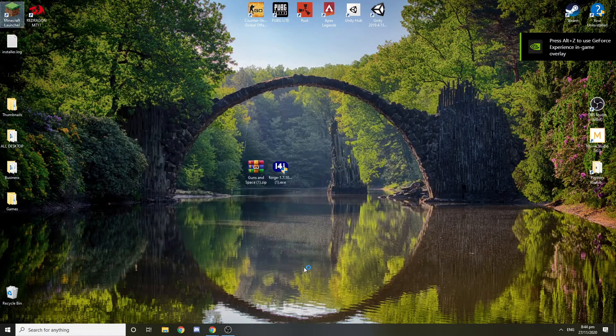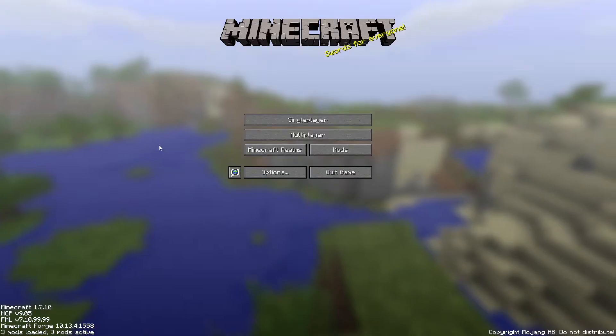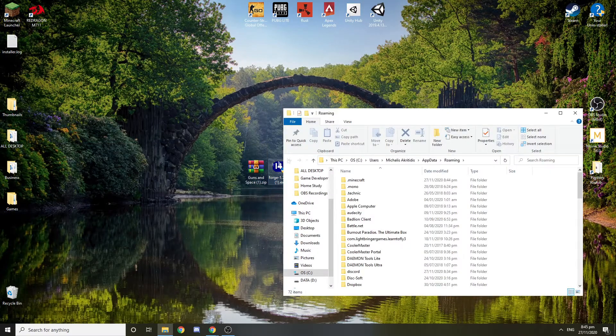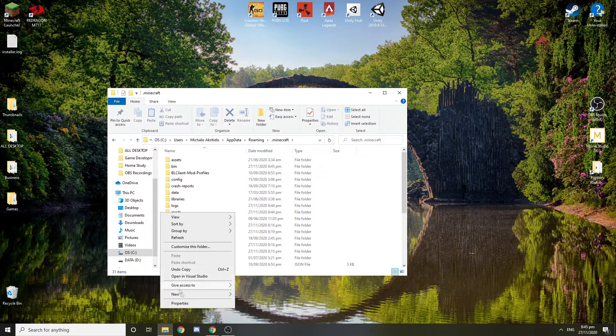Press Play. Minecraft will launch — it should be working and you should only have these three things in the mods list. Now quit the game. Go to %appdata%, press Enter, find the .minecraft folder and open it.